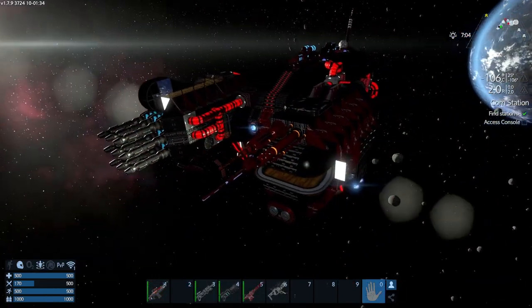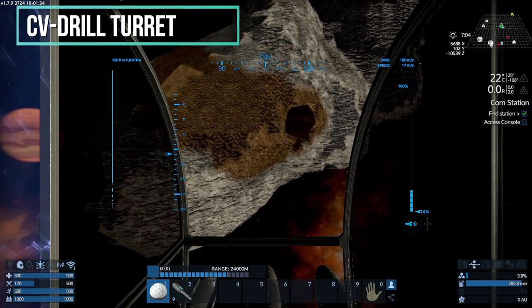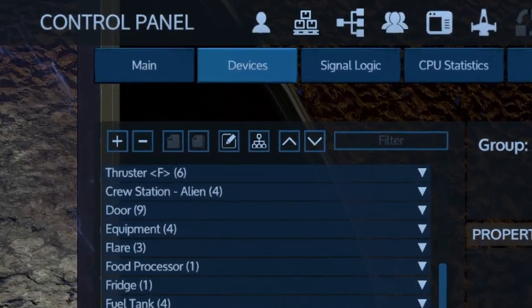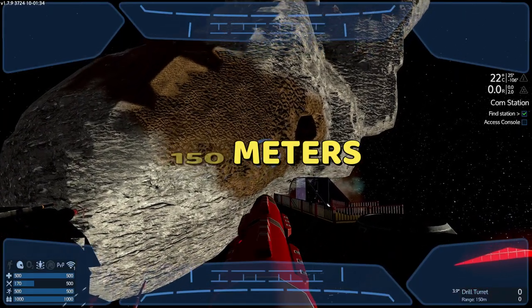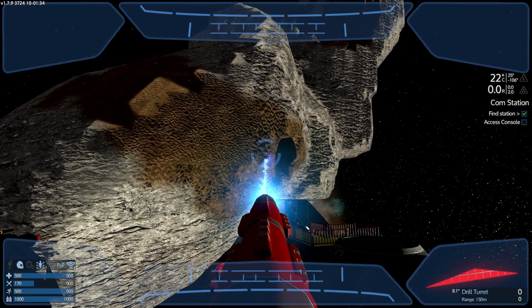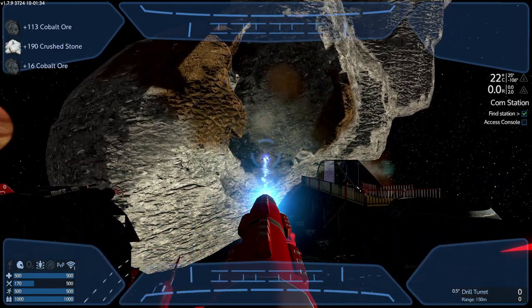The next best thing would be having a CV. Go in the pilot seat and I'll show you the drill turret. You go in your devices, select drill turret, and access. This one has a range of 150 meters and will drill extremely fast, collecting a huge radius of ores.